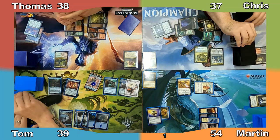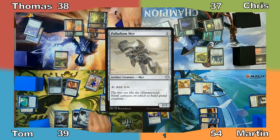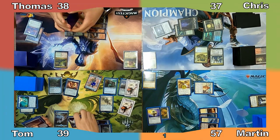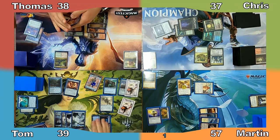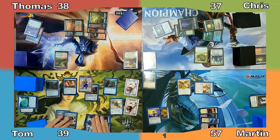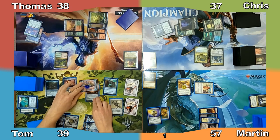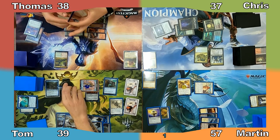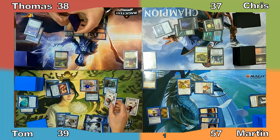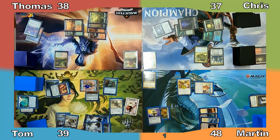Tom plays an Island, exiling the top 2 cards of his library. Chris draws 2 cards and Tom casts Palladium Mere, making another Thopter token. Martin gains 3 life and puts a +1/+1 counter on his Dragon. Tom equips his Stoneforge Masterwork to one of his Constructs and moves to combat, attacking Martin with both Constructs. Tom sacrifices a Thopter to Retrofitter Foundry, creating another 4/4 Construct. Martin gains a life but takes 10 damage.